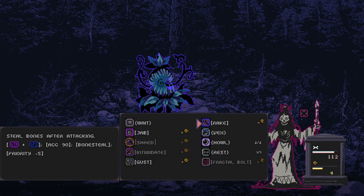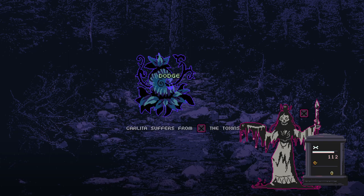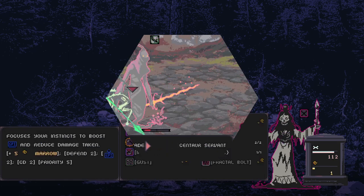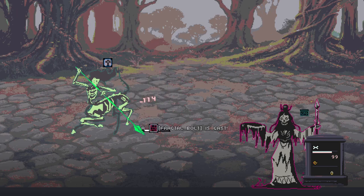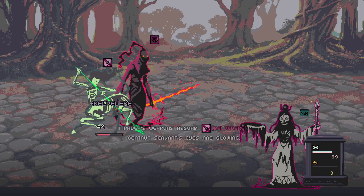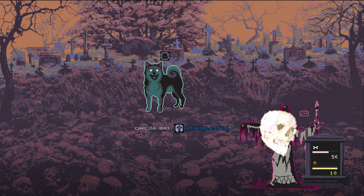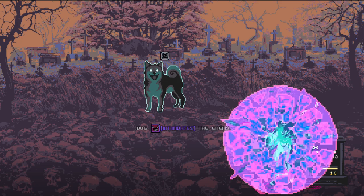Some games may focus on a strategy that comes from complex interactions in the brain, or may be injected with life through the lungs of its story. But all games also have a skeleton — a core system that drives and moves the game from one place to another. And skeletons are at the heart of this week's review.